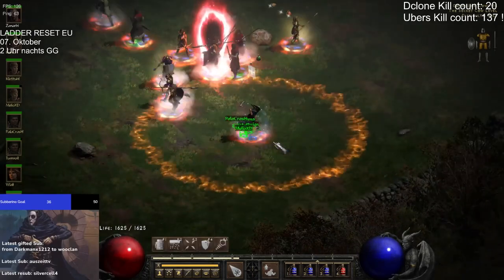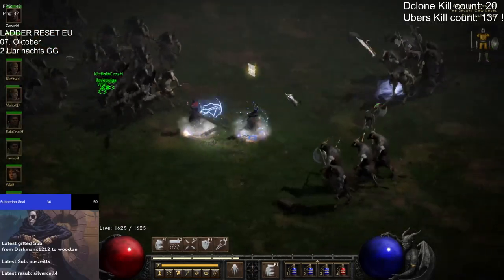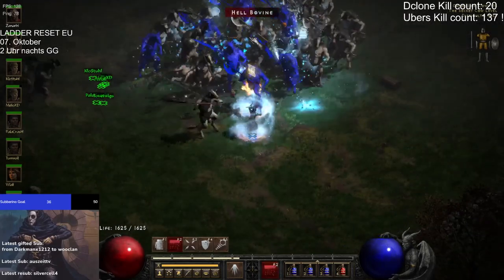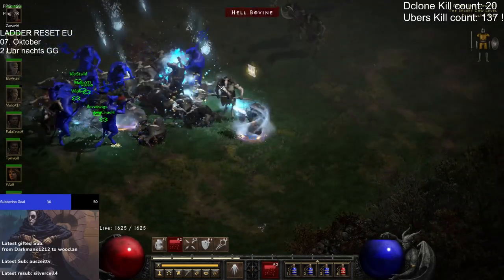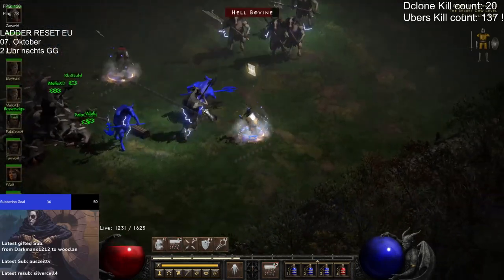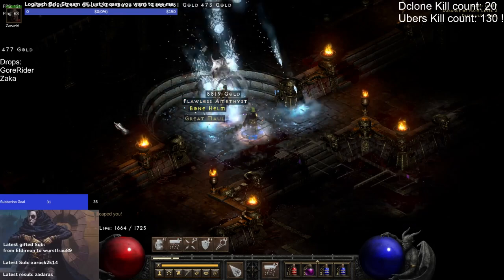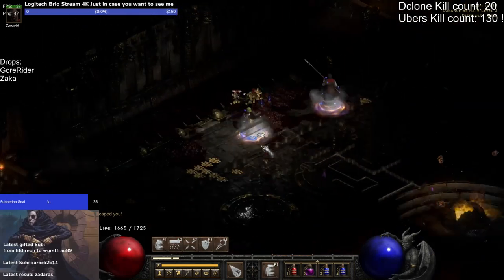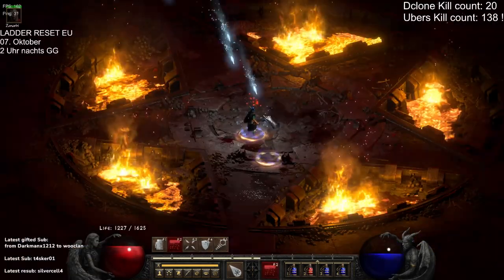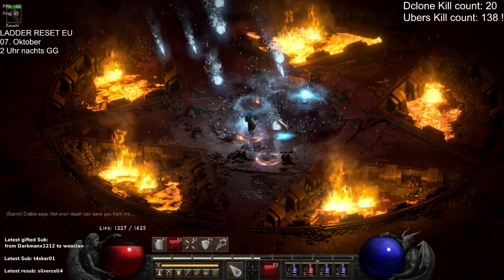Hey everyone, welcome to my guide on the Blizzard Sorceress in Diablo 2 Resurrected. This variant is widely regarded as one of the most efficient farming builds in the game. With her ability to deal massive amounts of cold damage over a wide area, she can quickly dispatch large groups of enemies and clear entire maps in record time, making her an ideal choice for players looking to accumulate wealth and items, especially on a season start.